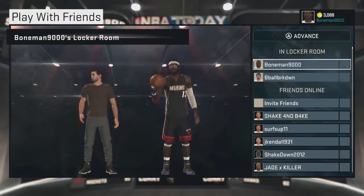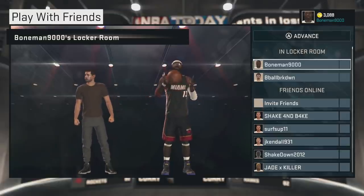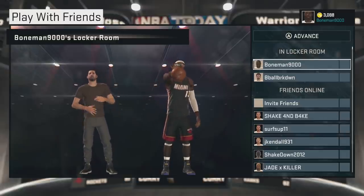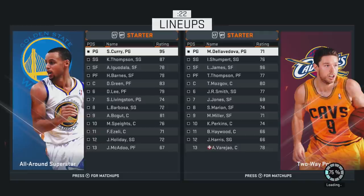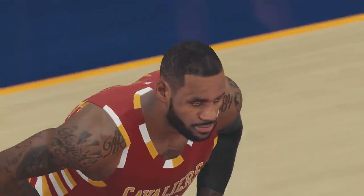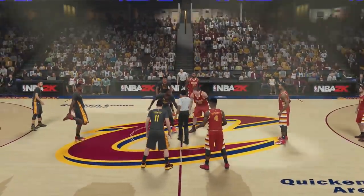We're gonna go over horns — a play that I love in real life that people probably don't even know much about — and you're gonna help us figure out how to make it work. People are gonna want to start playing plays in NBA 2K once they see how easy and fun it is. We're gonna try to do some simulation basketball here. Let's get in this game. I'm gonna choose the Cavaliers and of course I picked the Warriors. We're in Cleveland with alternate Chinese New Year uniforms.